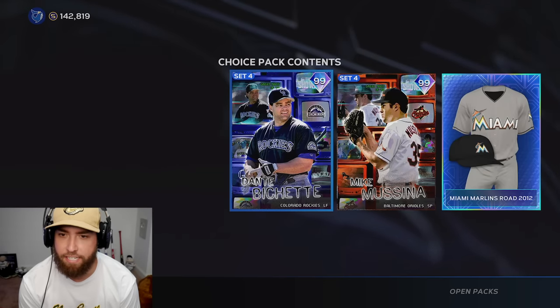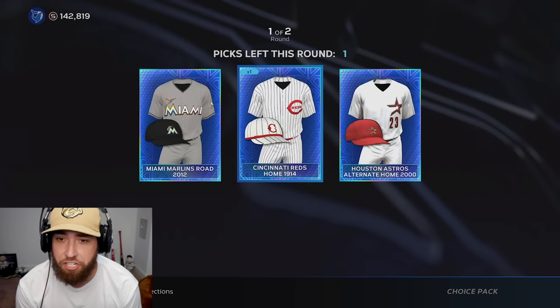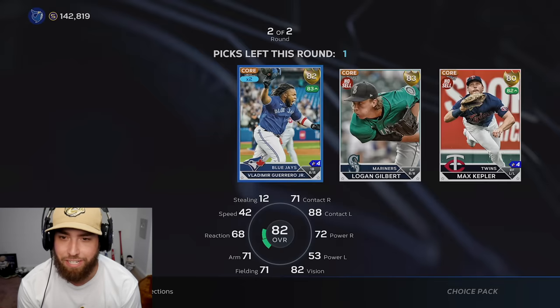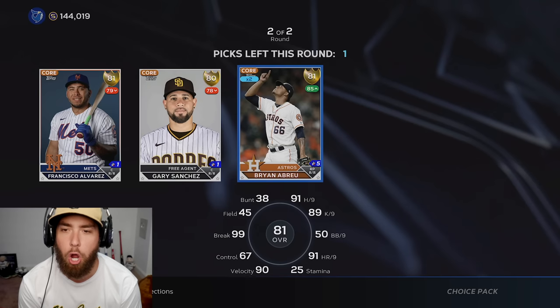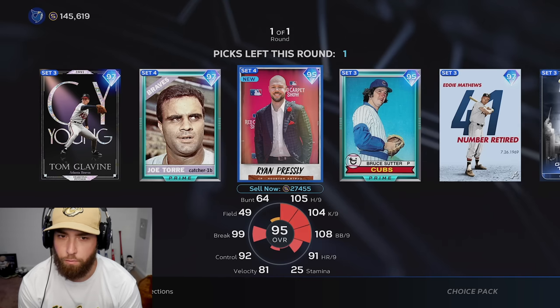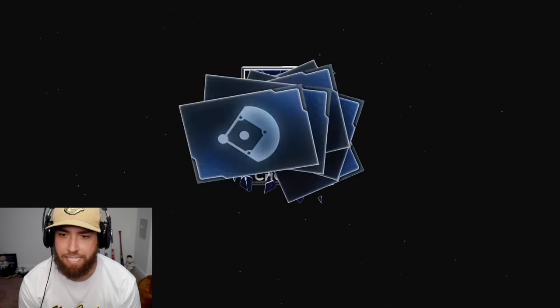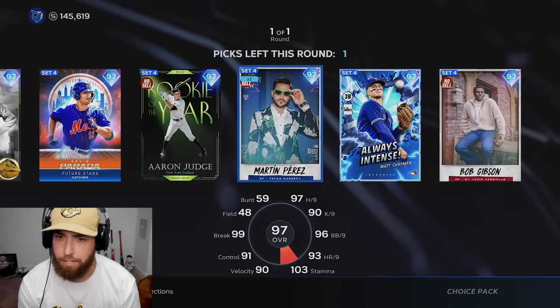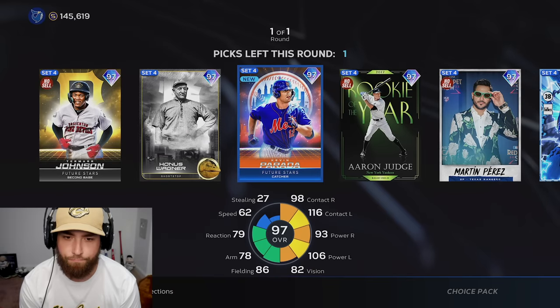Now I have two diamond duo choice packs — pack 36 with Dante Bichette and Mike Mussina. Dante Bichette's usually really good in this game. I already got one good pull in this video though, and we do have about 20k coming from Tatis. Let's do the Marlins. Now we have our event rewind pack — taking the set four players. Let's do Joe Torrey. Now we'll open up the 97 overall season four XP pack.